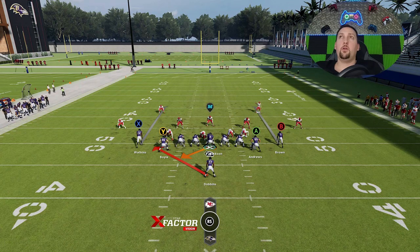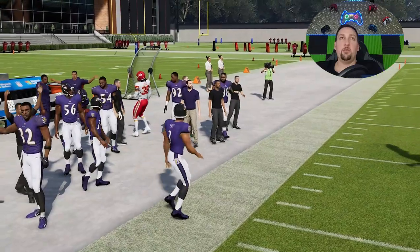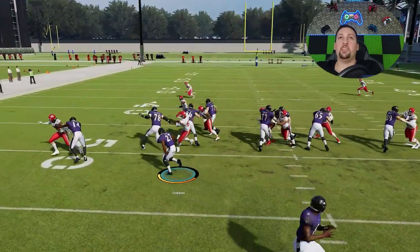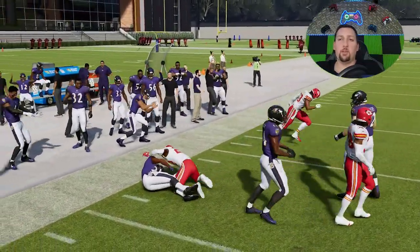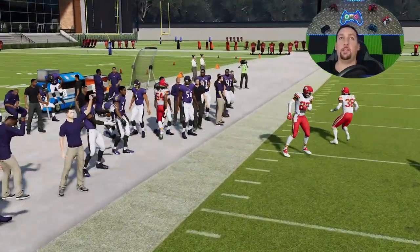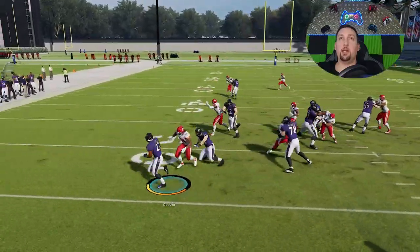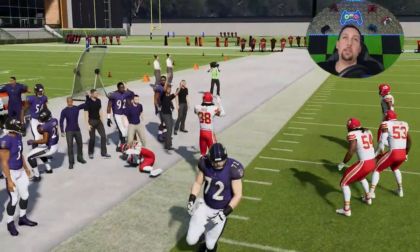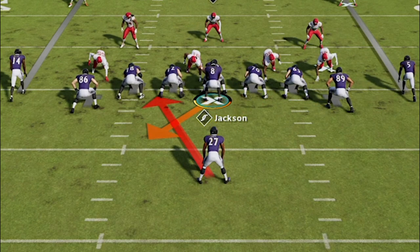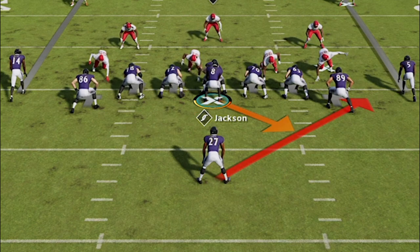To me the best run is the Stretch. The outside run is key against Cover 3, Cover 4, man blitzes — anything. The fact that you can flip it and run to either direction is what makes it so key. With an even formation, your opponent has no real tell on which direction you're going with the stretch play. I can run this outside all game especially against Cover 3 and Cover 4 where cornerbacks play back. The Halfback Zone Weak and Wham are best against Cover 2, while the Stretch is best against man coverages, Cover 3, and Cover 4.